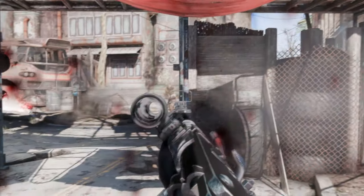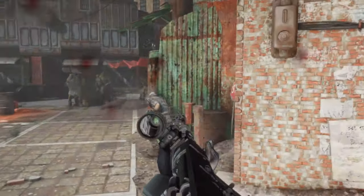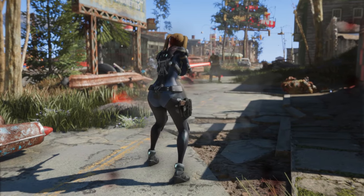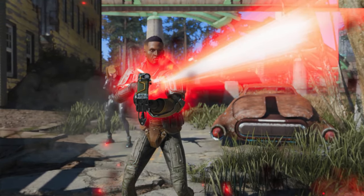The first mod I'd like to introduce is Simple Offense Suppression F4SE. This plugin prevents neutral NPCs hit by the player's accidental shots from immediately turning hostile. In urgent combat situations, there might have been instances where you attempted to attack enemies but accidentally targeted settlers or Diamond City guards.